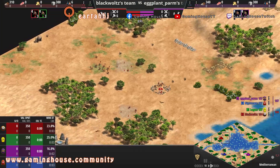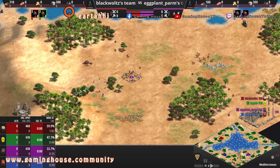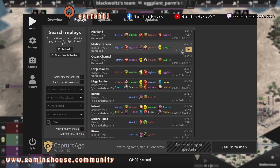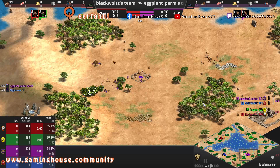Game three is Mediterranean, another water map. This time we have Logan with Egyptians and Blackboard with Greeks, I think. Eggplant — what are they? Phoenicians? And Nightmare with Assyrians again.